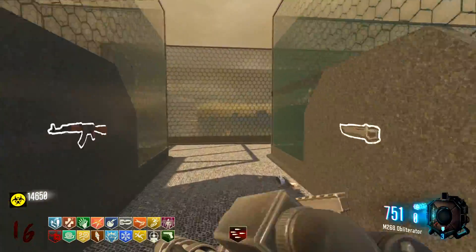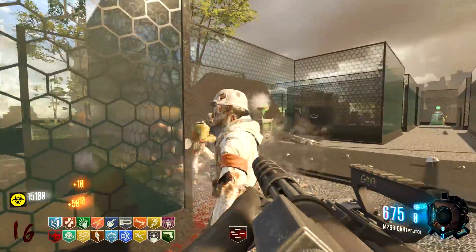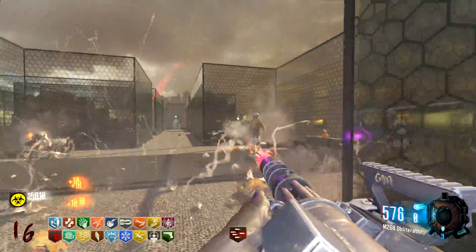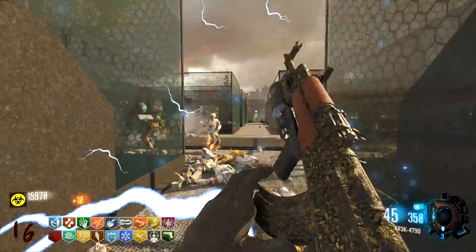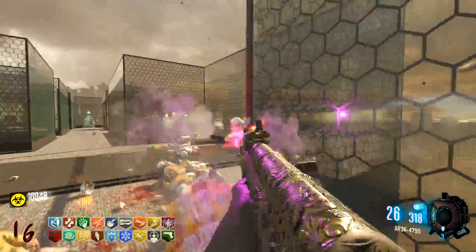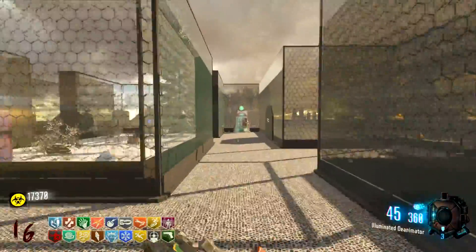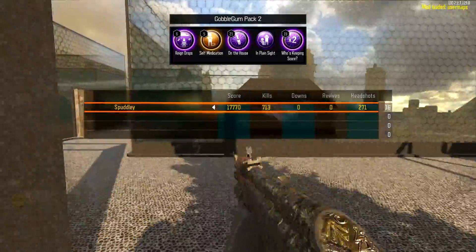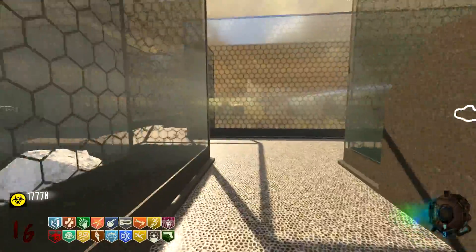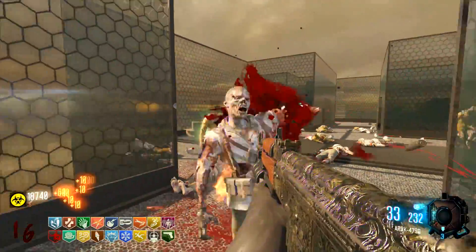The only thing is I do need to let them actually spawn so we can get power-ups like Double Points and other different power-ups. 700 kills and we're on round 16 — that is absolutely stupid. I'm pretty sure on other maps we'd be well into the 20s, pushing towards the 30s, on that many kills. I don't know why some of these maps are like this — I think it's kind of cool though.